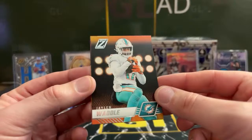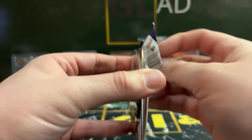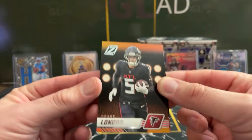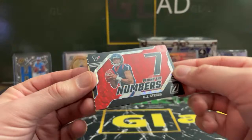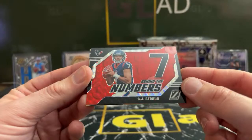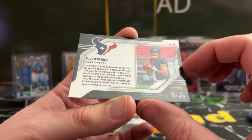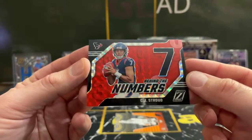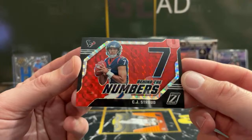Amari Cooper, Jalen Waddle, Kenneth Walker red zone, and Micaiah Blackman. Drake London, T-Law. Oh look at that — Behind the Numbers, CJ Stroud on the red! That looks sharp as heck — nice hit Josh. Good choice going for the second half. He went to Rancho Cucamonga High School. Not numbered, but probably a shorter print on these reds. Nice hit on the CJ Stroud Behind the Numbers — congrats Josh.